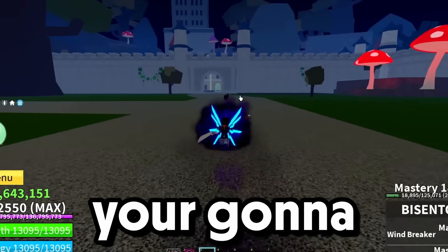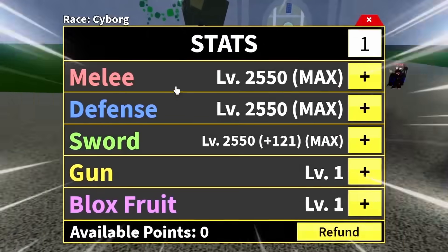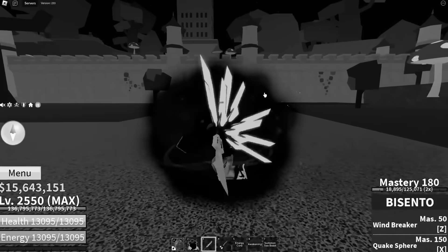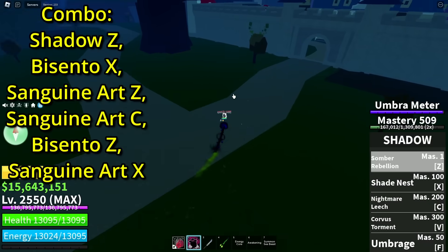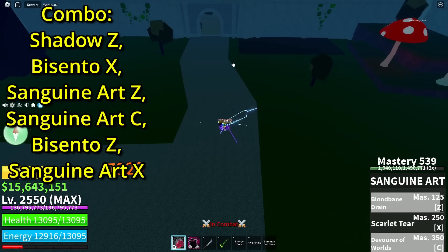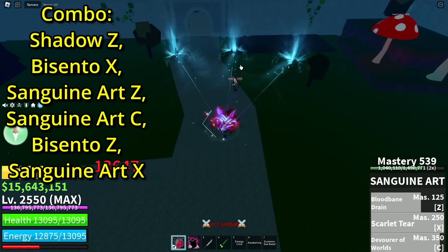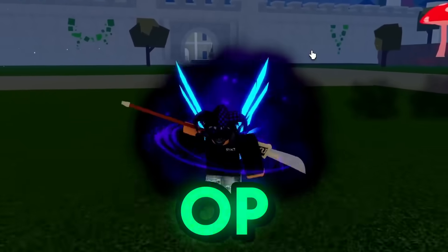Time to show you all this combo. What you're gonna need is Sanguine Art, Shadow, and Bycento. For the statue, you're gonna need melee defense and sword. You want to start off with your stun skill, do this pull down — you can actually be cyborg if you want — and as you can see this is actually pretty OP.